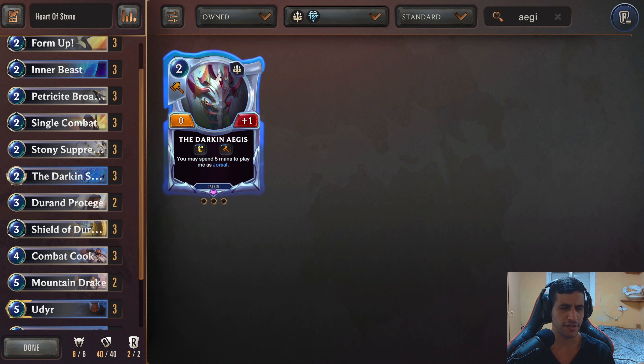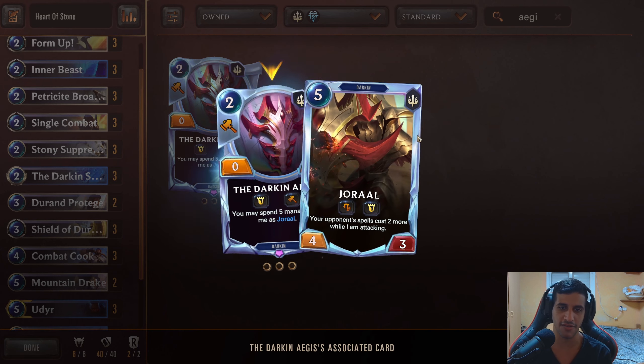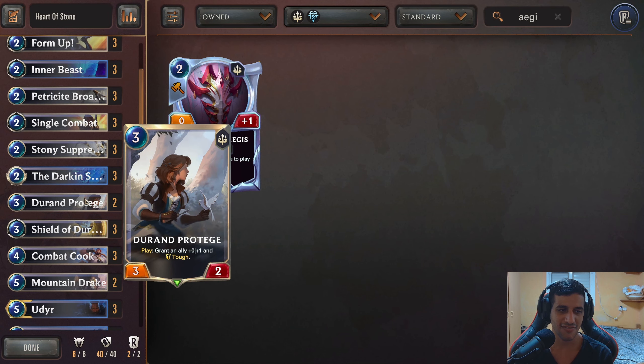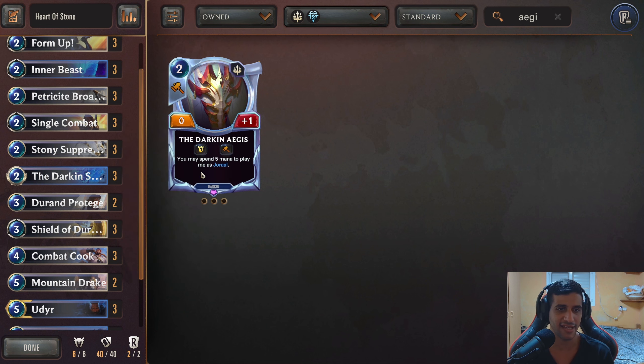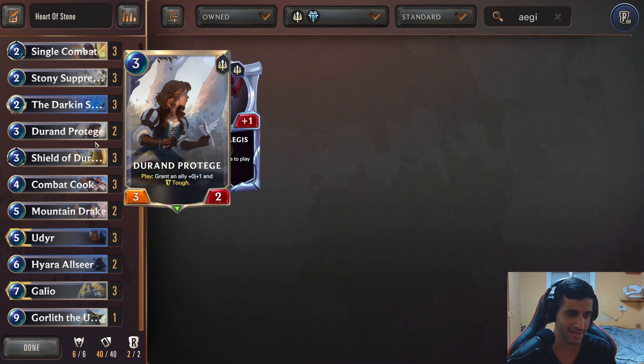In terms of weaponry, we got the Darkened Spear — 3 copies. I know you probably expected to see the Aegis. I've seen every Galio/Udyr deck run 2 copies of the Aegis, not 3. But I just rather have the Durant Protégé — it does exactly the same thing but it comes with a body. The Darkened Ages is a 5 mana 4-3 with the effect, but you don't really need it. You just rather have the body at the 3-drop slot, which we lack in this deck. This just filled that spot so nicely, and I think this is way better than the Darkened Ages. But if you disagree, you can swap in 2 copies of the Darkened Ages instead.